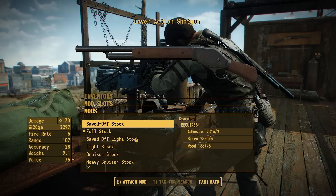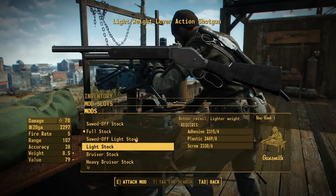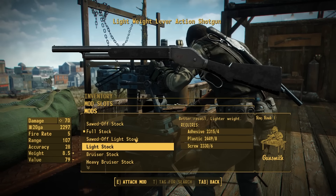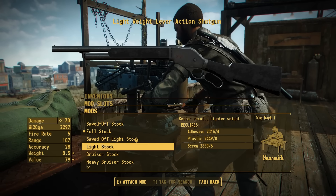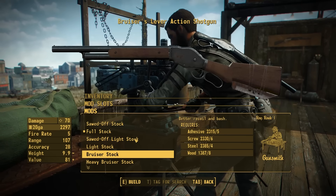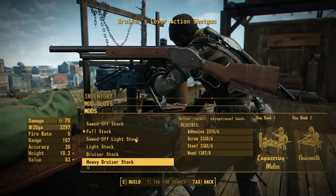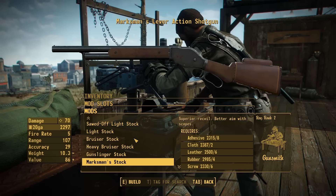For stocks, we have a sawed-off stock, a full-length stock, a sawed-off light stock made out of black polymer, as well as a black full-length stock also made out of polymer. These are going to be nice customization options — it's a little bit more modern than the wood, but it looks a lot more like the Far Cry 3 version of this shotgun, which does have a fully black setup. Then we have the bruiser stock with a nice big blade attached to the bottom — that's the Nuka World machete. It gets even better with the heavy bruiser stock, which has an even bigger blade. We also have the gunslinger stock with shell loops for faster reload, and a marksman stock to give you better aim with scopes.